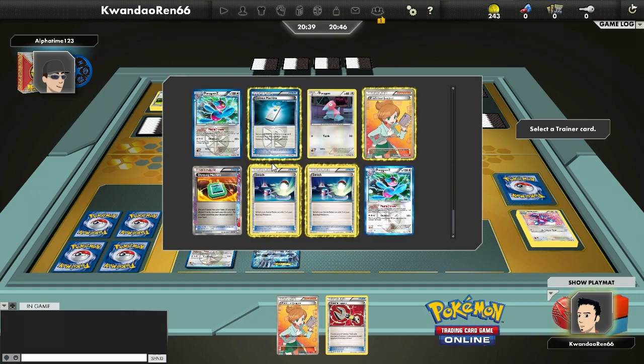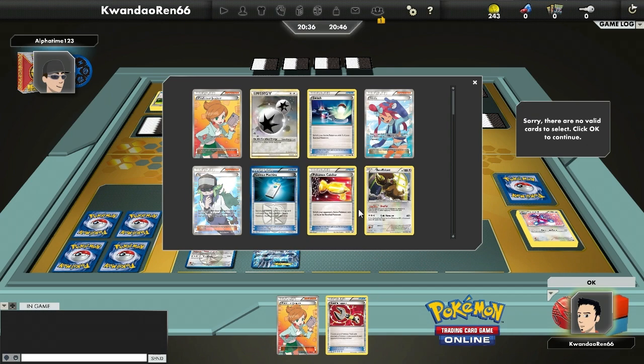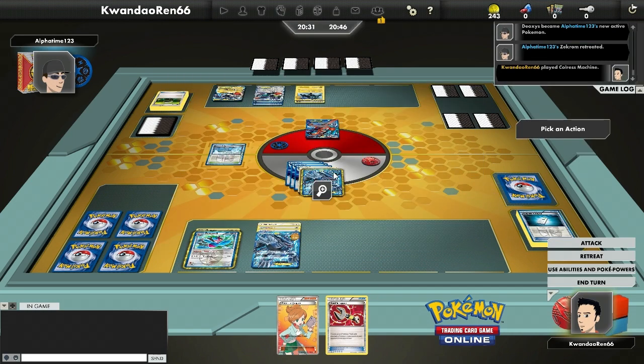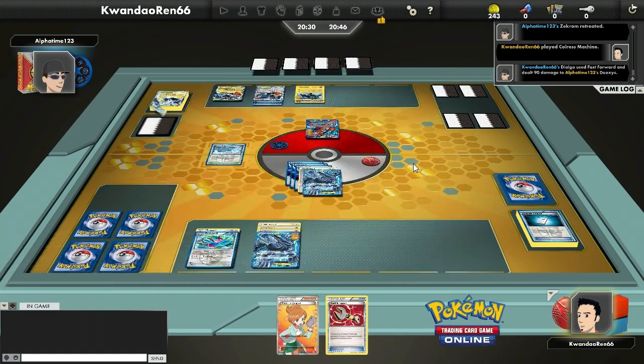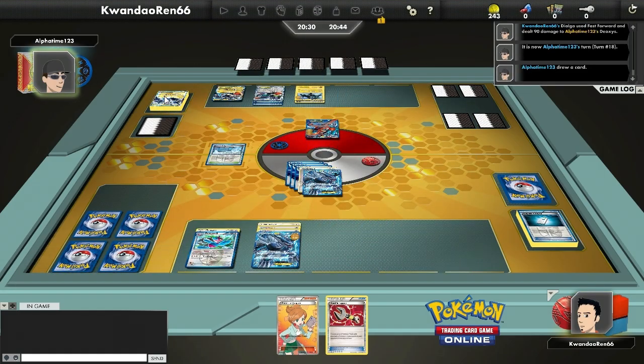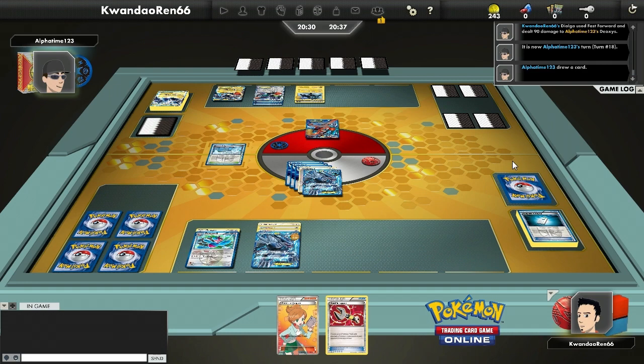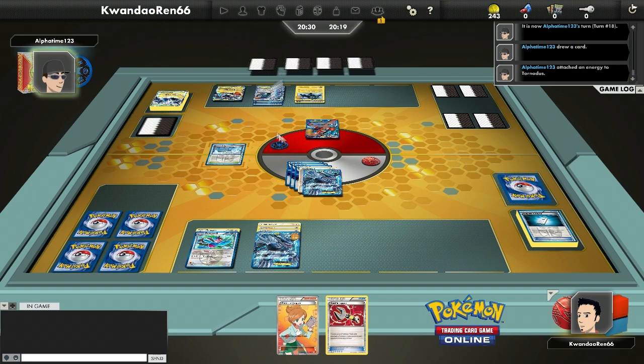I Dousing Machine right there for the sake of it, then decide to go for a Chorus Machine. It turns out my fourth Plasma Energy is prized — I should have checked. I normally do during tournaments, but I'm just messing around on a Thursday morning with a fun deck. I got rid of a DCE though, which means Tornadus cannot do a pinch-hit attack this turn if he wants to drop another Plasma Energy.